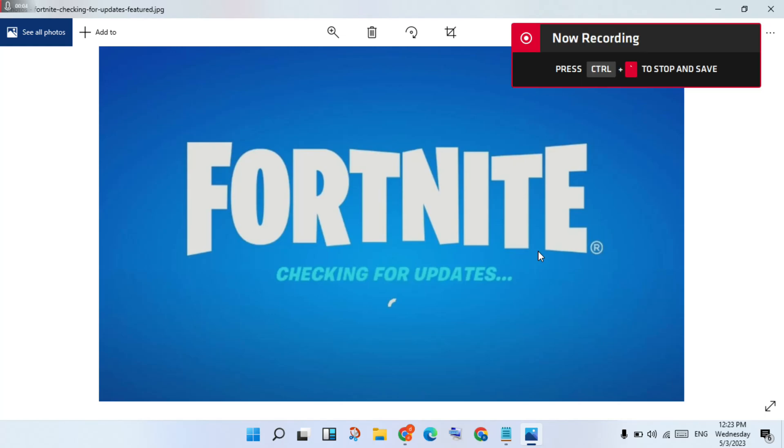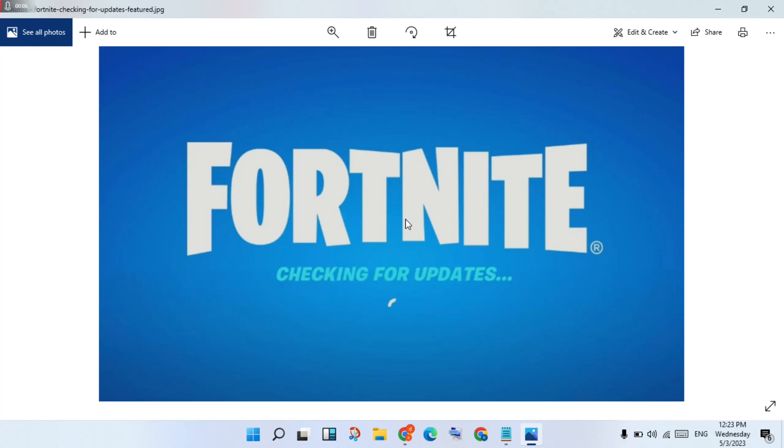Hello guys, welcome to my channel. How to fix Fortnite game stuck on checking for updates. This is the basic error step — this is a network problem.